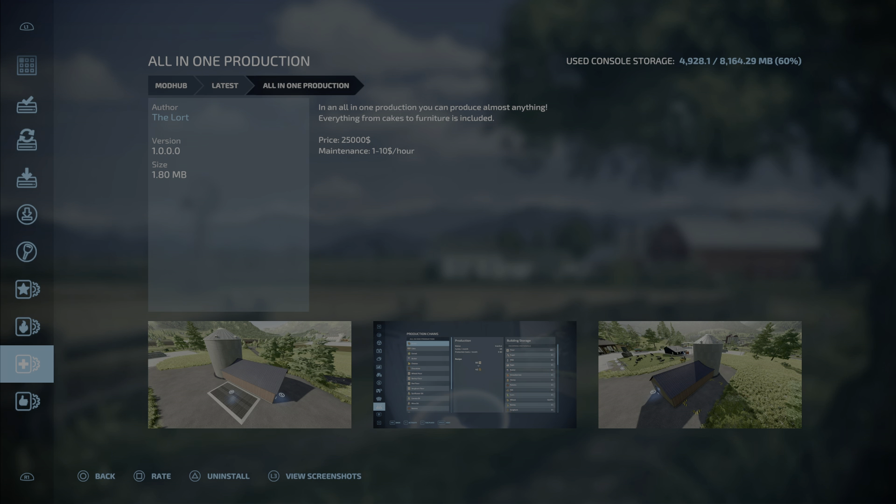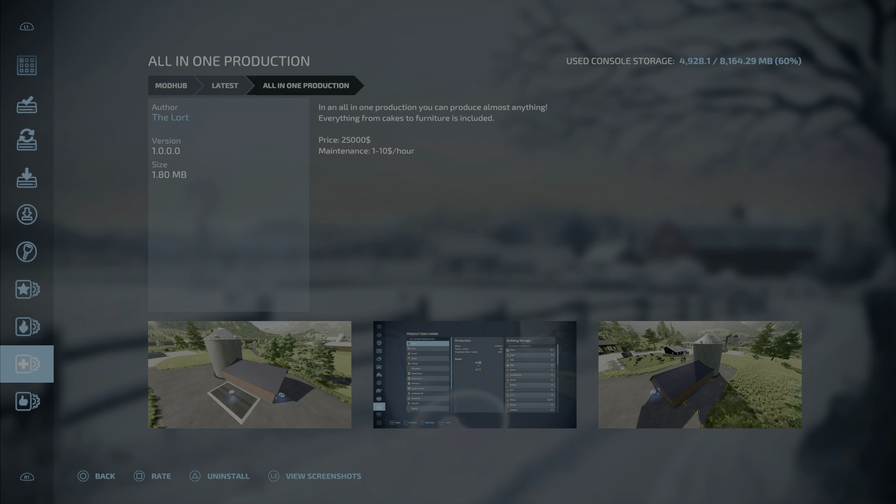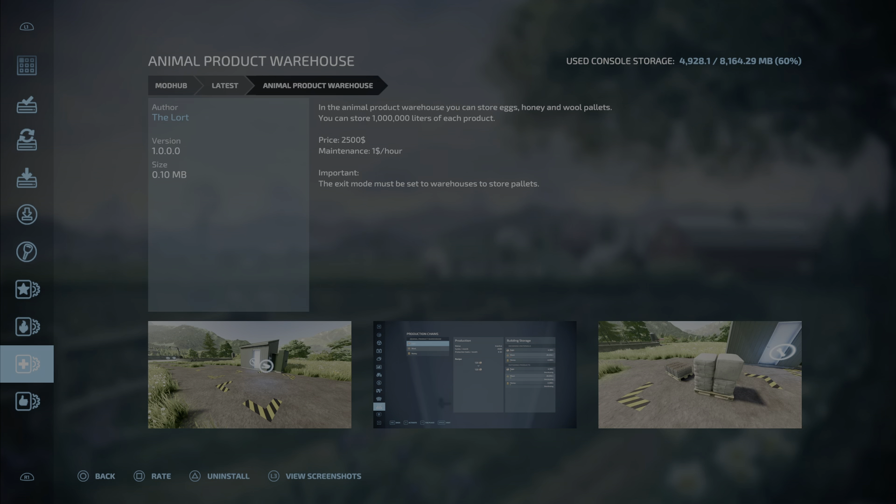This one is going to catch everybody's eye — the All-in-One Production by The Lord, 1.80 megabytes, seven slots. In this all-in-one production you can produce almost anything — everything from cakes to furniture is included. Maintenance is 25,000 at one to ten dollars an hour. It produces all base game products — dairy, bakery, lumber mill, fabrics — all in one place. That is the All-in-One Production by The Lord.